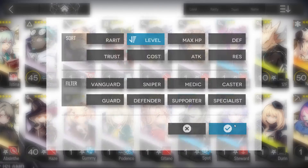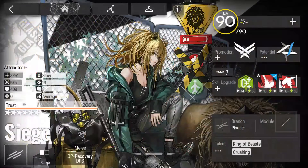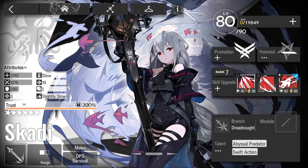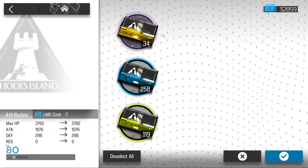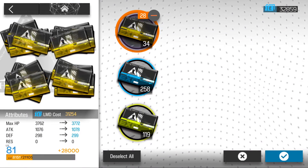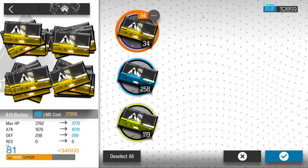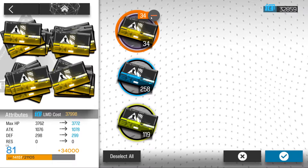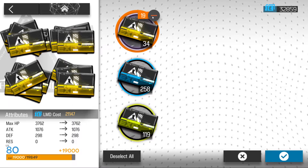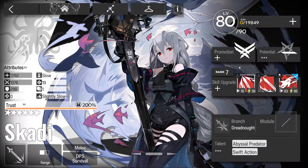I'll talk about how operator files work starting with Siege, one of my favorite characters. This is where you level up - you can click on the records or hold to add multiples. Note this costs LMD, which I don't have because I'm broke. LMD is required to level up your characters.